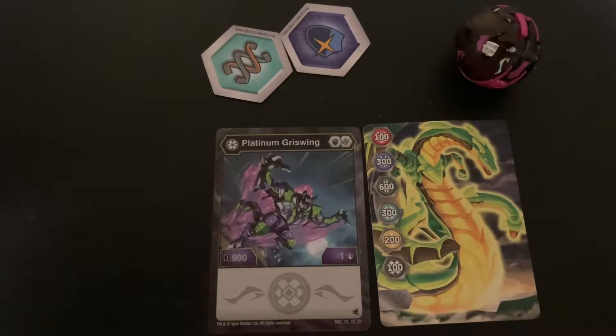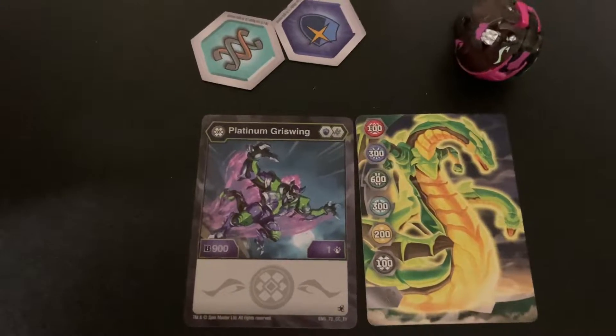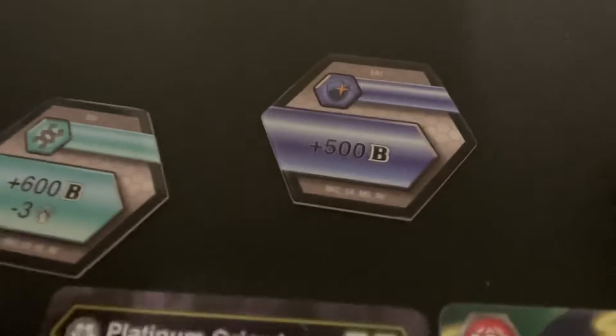Darkest Platinum Griswing. It's a magic shield and a helix. 900B and one damage — that's a lot of B. And for the cores we got plus 600 minus 3. So that's pretty good, very good actually. And plus 500B mid.